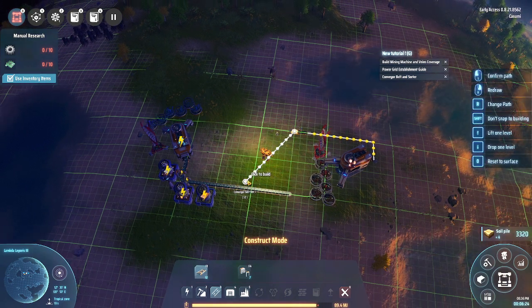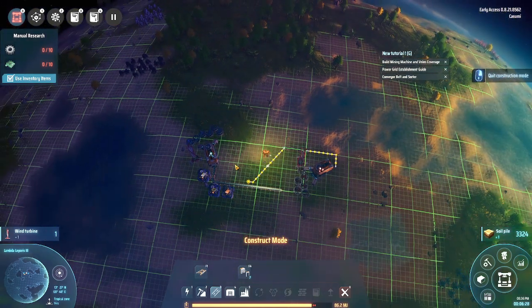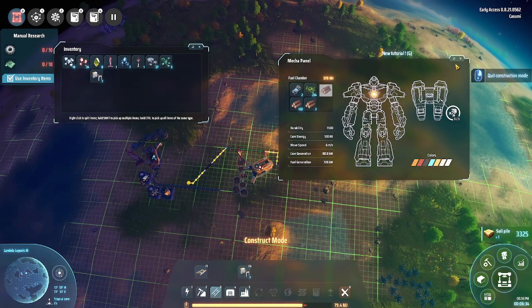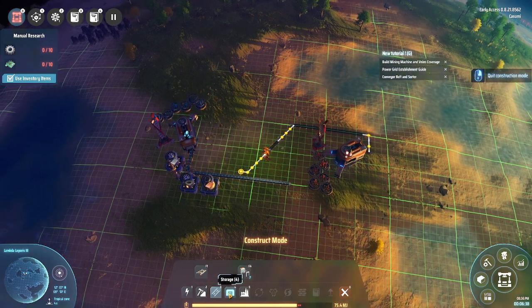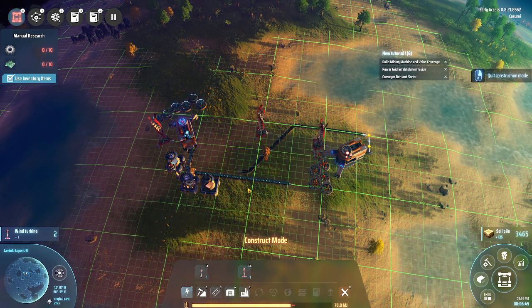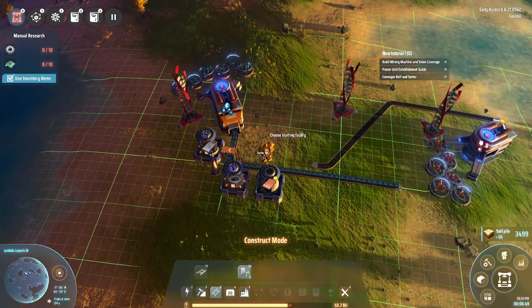Remember that you can actually build diagonal belts — it's really easy to forget about that if you're not careful. If I put that here it should connect with the power. No more power issues there.